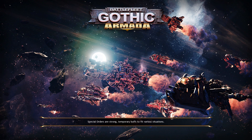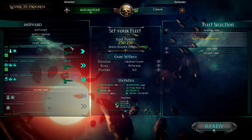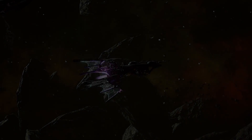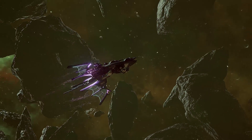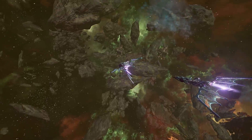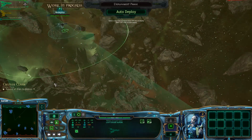The Eldar are also really bad in boarding attacks, so you don't really want to use them for boarding enemy vessels unless you are in an advantageous position to do so. Cruiser Clash against Chaos — this should be fun. Keep in mind that this is only my third game as the Eldar, so I'm not necessarily going to be MLG Pro at this, but I'll try my damnedest.